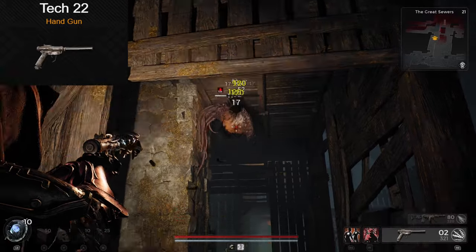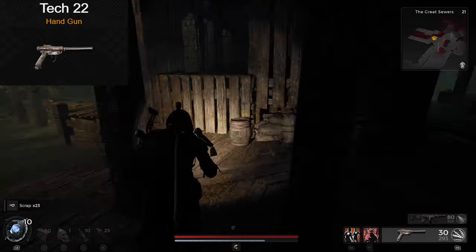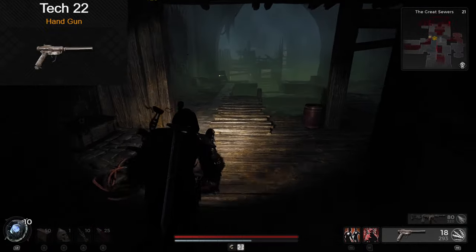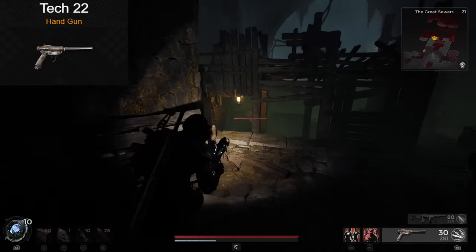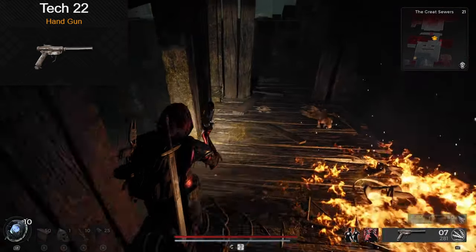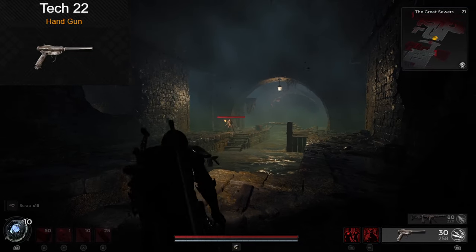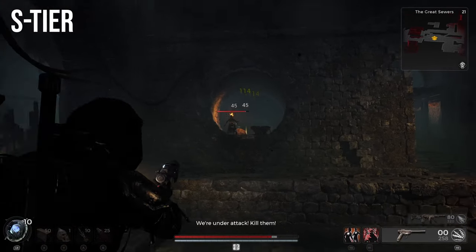So the Tech 22 actually surprised me. I used it a little in the beginning of the game for maybe a week or two. I don't know if it's been buffed since then or what, but I actually had a lot of fun with this one. It's very similar to the MP60 SMG, except that this is a full-auto pistol. It's more accurate, it has a faster fire rate and reload speed than the SMG, but a 30-round magazine and just a little less damage. Honestly, I slept on this one a little too hard. I'm going to throw it in S-tier. It's just as good as the MP60.